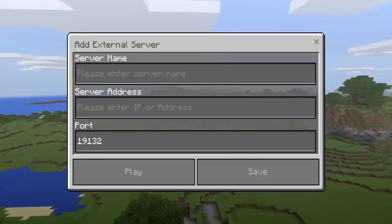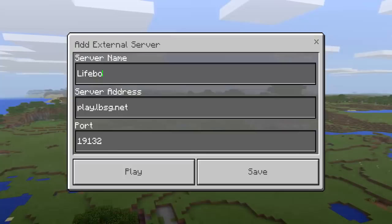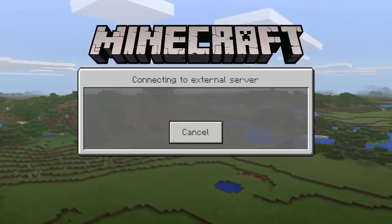We're just going to go ahead and join Lifeboat to try it out. We could join it as a featured server, but let's see if it works. It shows up at the bottom under more servers, and it says the same thing — community, game version 1.2 — and shows the same number of people online, so I think it worked. Let's go ahead and join the server to confirm.